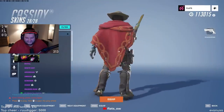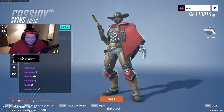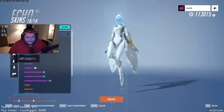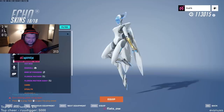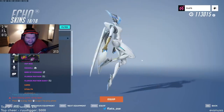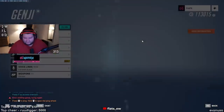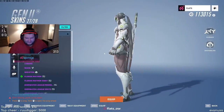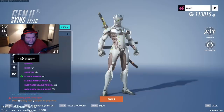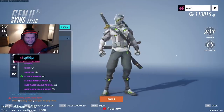Classic Cassidy versus updated new Cassidy — the glow up is there. Classic Echo versus upgraded Echo — it's pretty much the same since Echo is technically the newest hero in Overwatch 1, so you can't really expect too much change there. Classic Genji versus new classic Genji 2 — looking good.